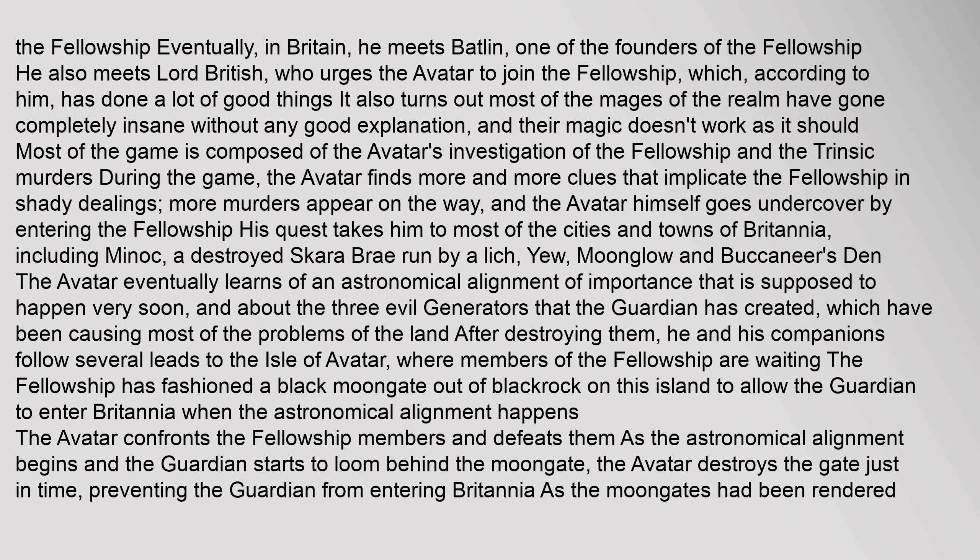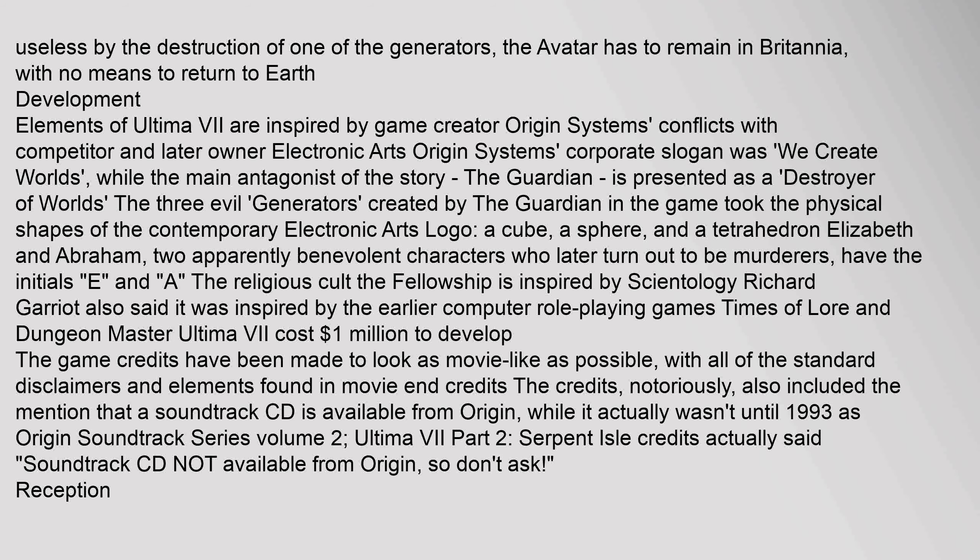During the game, the Avatar finds more and more clues that implicate the Fellowship in shady dealings, more murders appear, and the Avatar himself goes undercover by entering the Fellowship. His quest takes him to most of the cities and towns of Britannia, including Minoc, a destroyed Skara Brae run by a lich, Yew, Moonglow, and Buccaneer's Den. The Avatar eventually learns of an astronomical alignment of importance that is supposed to happen very soon, and about the three evil generators that the Guardian has created, which have been causing most of the problems of the land. After destroying them, he and his companions follow several leads to the Isle of Avatar, where members of the Fellowship are waiting. The Fellowship has fashioned a black Moongate out of Blackrock on this island to allow the Guardian to enter Britannia. When the astronomical alignment happens, the Avatar confronts the Fellowship members and defeats them. The Avatar destroys the gate just in time, preventing the Guardian from entering Britannia. As the Moongates had been rendered useless by the destruction of one of the generators, the Avatar has to remain in Britannia with no means to return to Earth.